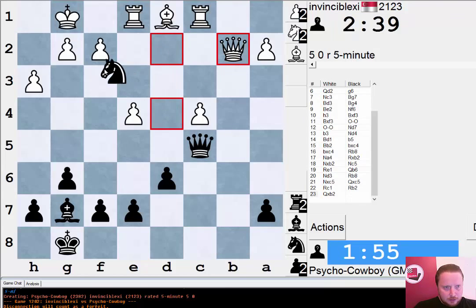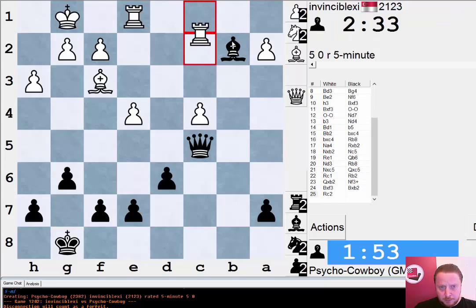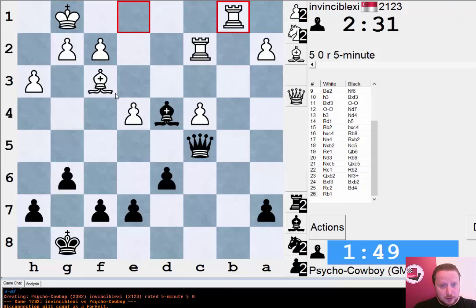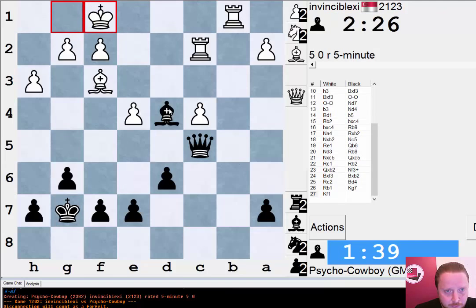He's given back the queen to try to reach a two rooks versus queen position, and this certainly doesn't scare me as much — because my bishop is clearly a much better bishop than my opponent's bishop. His light square bishop is stuck behind his pawns and can't get into the game. He's going to go Rook b5 — let's just play a useful move, put my pieces on dark squares. I think this should be okay for me because my bishop is such a strong piece.